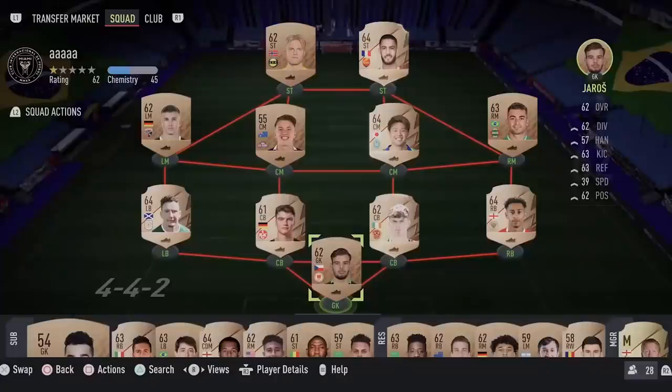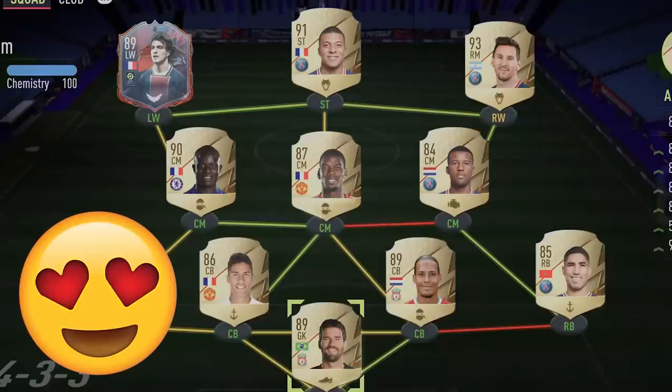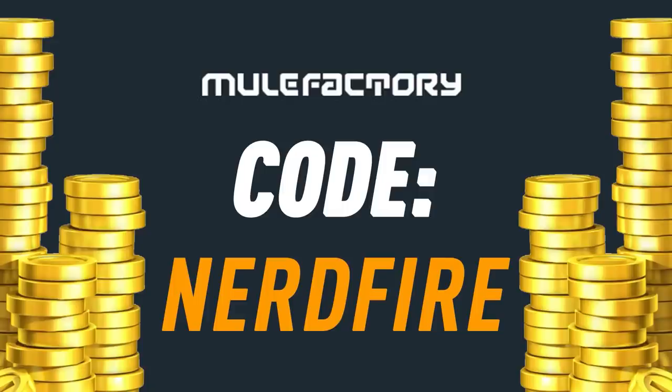Okay, so a brand new silver promo — let's open some packs and see what we can get. If you guys want to kick start your FIFA 22 team off with a bang, head over to Moogle Factory dot com for the cheapest, most safe and reliable coins, and use the code nerdfire at the checkout for five percent off your order.